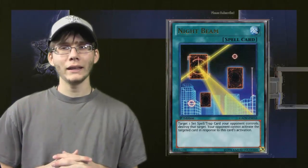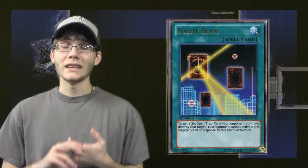You may be wondering why Night Beam is not used as much as Mystical Space Typhoon. Unfortunately, with Night Beam, the card has to be face down — it has to be a set spell or trap. With Mystical Space Typhoon, the card can be face up. Also, Mystical Space Typhoon is a quick play, so that does make a difference.